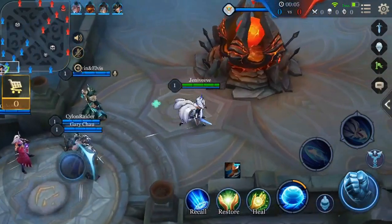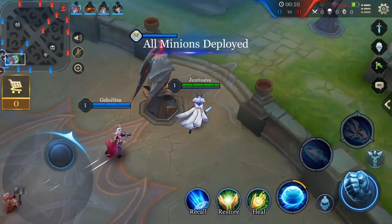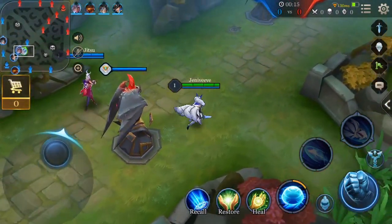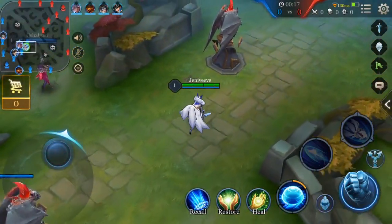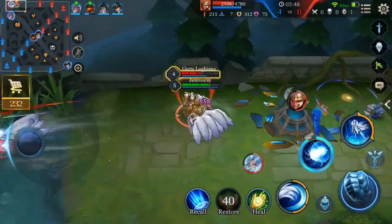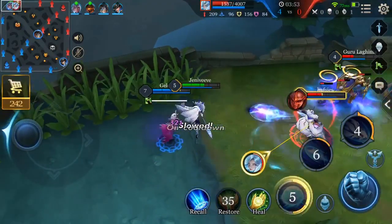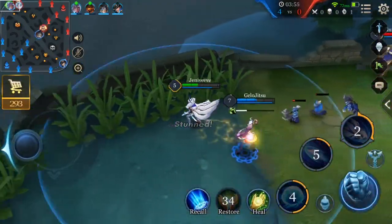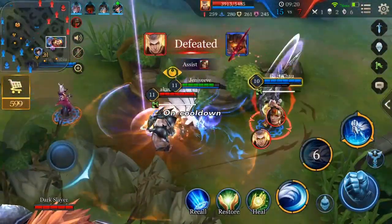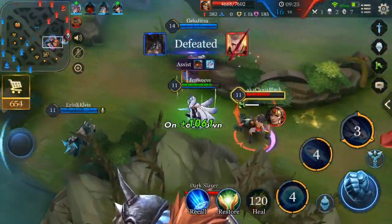Next we're going to be going over the pros and cons on Liliana. Liliana's first pro is her incredible survivability, especially when you consider that she's a mage. Liliana's passive, Fox form, gives her magic defense and armor starting at 20 and going up 5 per level for a total of 95. Additionally, when Liliana enters Fox form, she gains an additional 240 armor and magic defense at level 3, giving her a total of 335 magic defense and armor for the first 2.5 seconds that she's in Fox form.